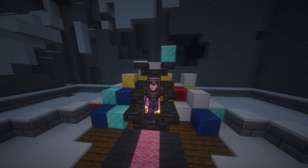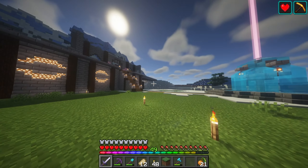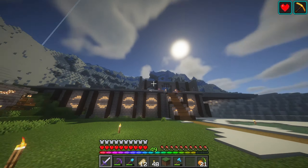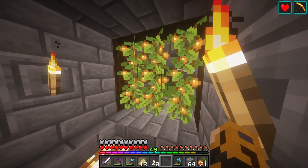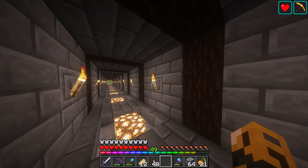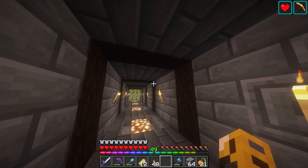I also added a nice little carpet right here so it's kind of like a proper throne — like you walk in and there's the king. And then down here I did extend out this wall a little bit more, which in my opinion it does look better. I also added a little bit of glow berries here — I thought it just looked nice, gives it a bit of ruined vibes.